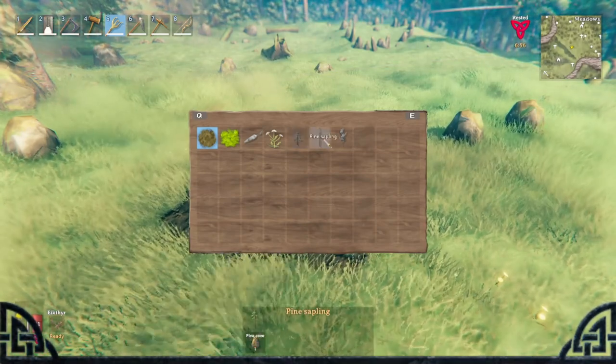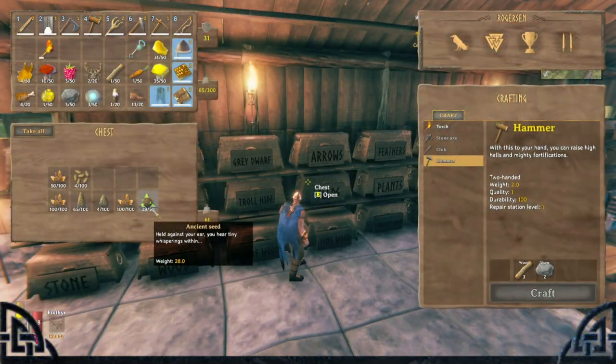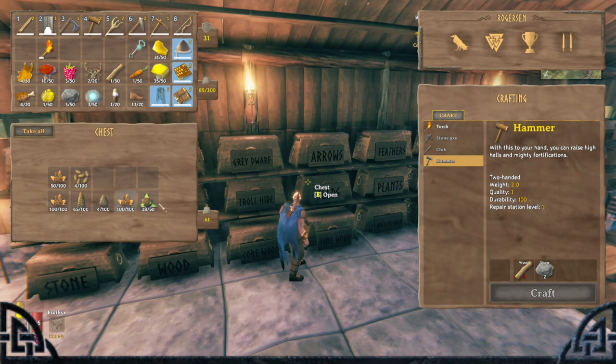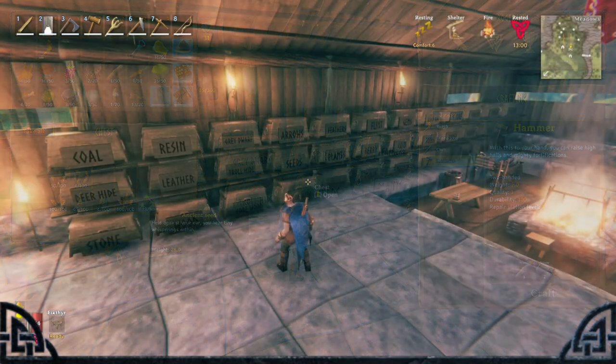And if you're really feeling up to it, you can build a treehouse inside those big pine trees. Number 48: Ancient seeds are needed for summoning the second boss — they drop off the gray dwarf brutes. Number 49: One and two-star mobs don't have more armor but significantly have more hit points and hit harder, and they do also drop more items.